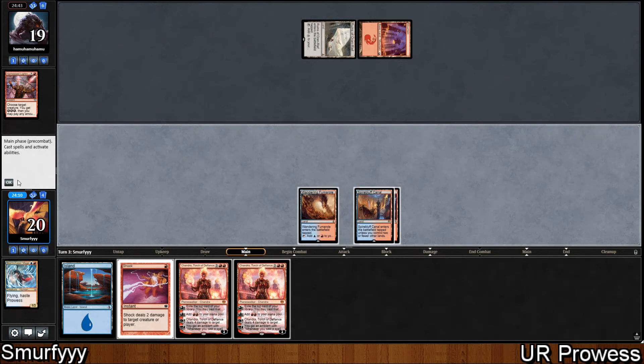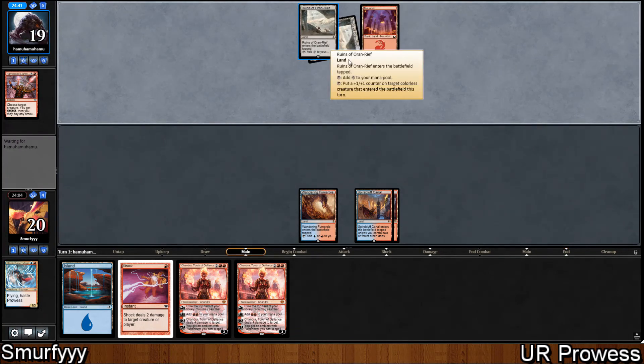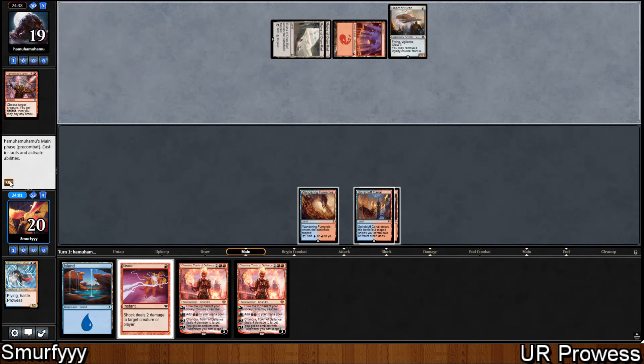We're actually drawing really well in this game. Hopefully we can Shock something into Shandra. I'm not really sure what our opponent is doing playing 2 runes - they must be like some Red Eldrazi deck. That's very annoying for us to play against because now they can attack Shandra next turn for 4.